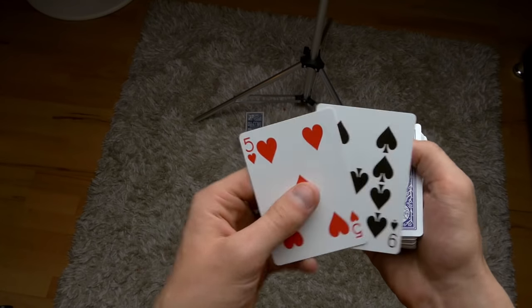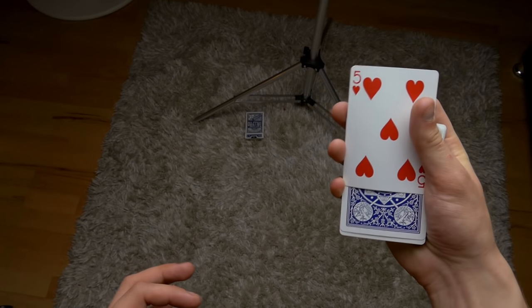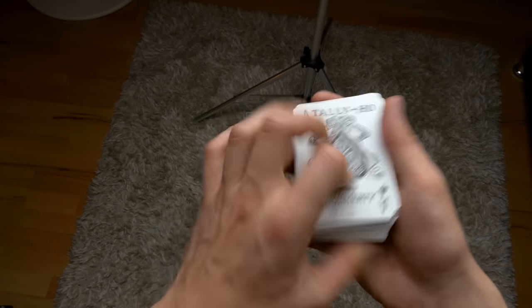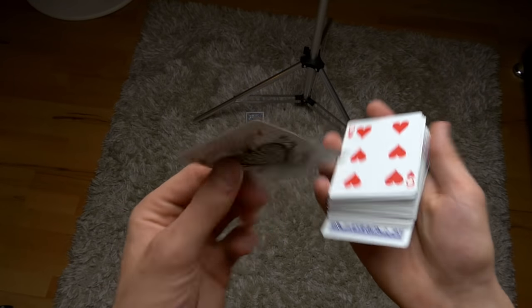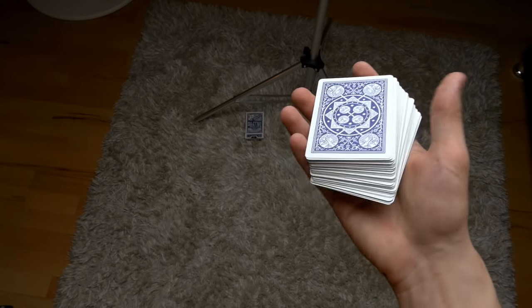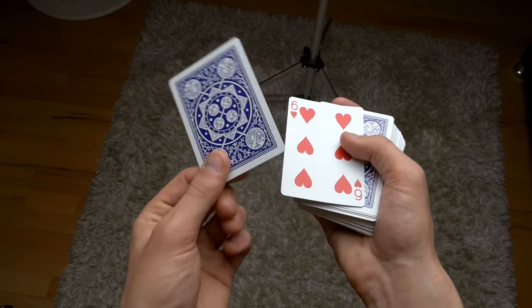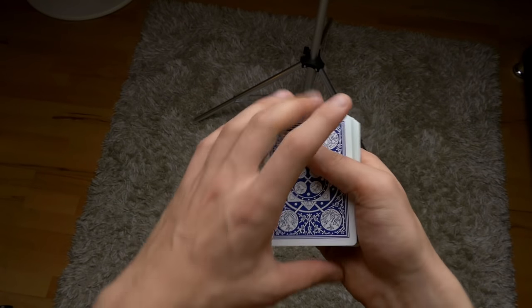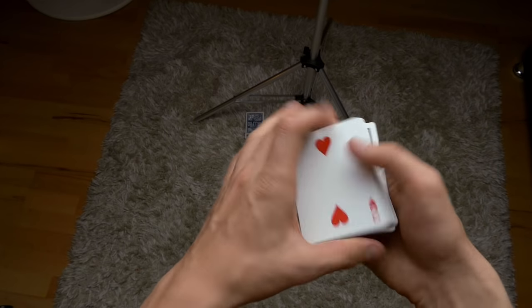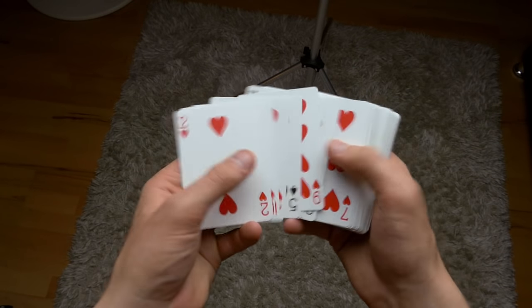Normally people do it like this — they just do this and then it vanishes just like that. But I like to do it a little bit different. Here's what I do: I have a little setup that you need to prepare. The setup looks like this — one card face up below the top card, quite simple. You can also do it invisibly, just like that, and then you are actually ready.